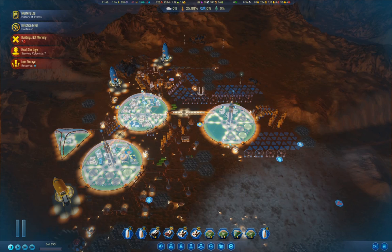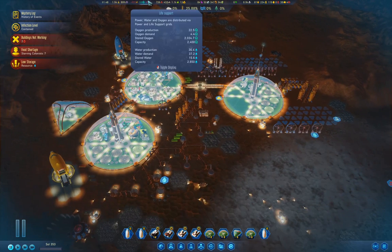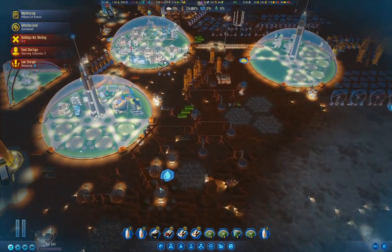Hello everyone, welcome back to Surviving Mars. This is the 1075% difficulty playthrough, and we're working our way through the Cure Tato's mystery. We apparently have low storage of water because we're using more water than we have, so we need to do something about that, obviously.